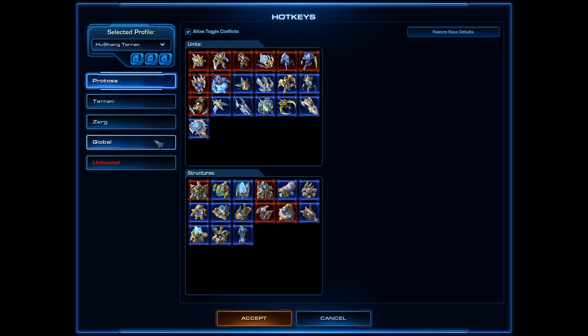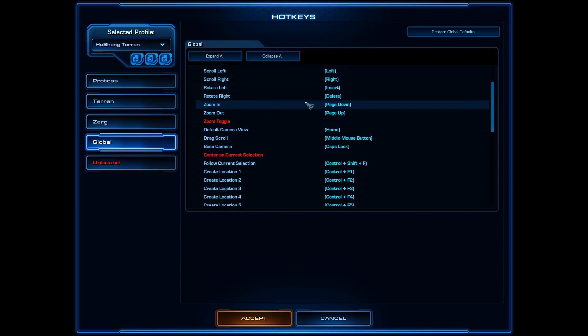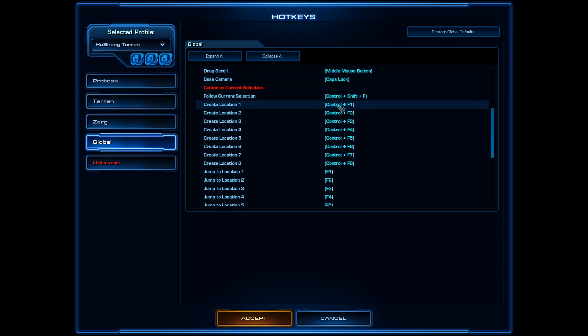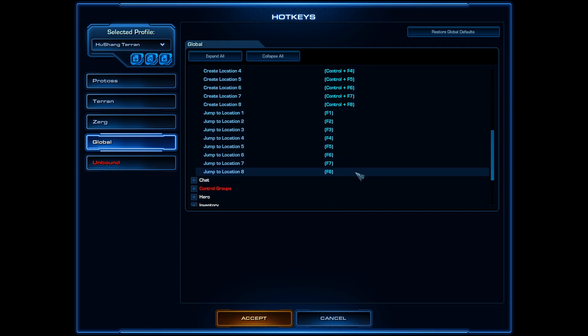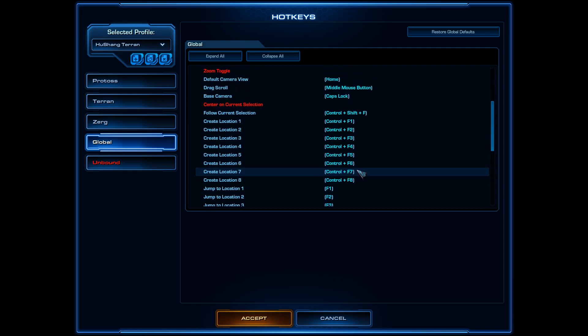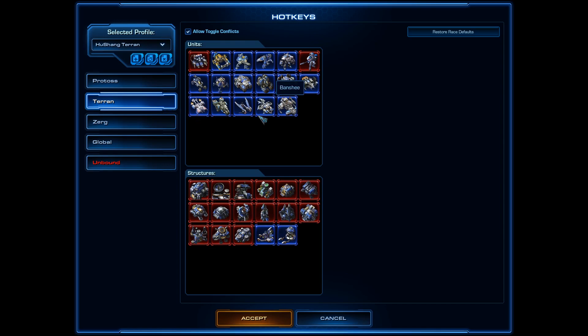First I just wanted to show you my camera locations, which are F1 through F8, and you can jump to them with F1 through F8 as well. Pretty basic. The original keybind is Ctrl+F5, so you want to shift those over since F5 is a little too far for your first couple keys.